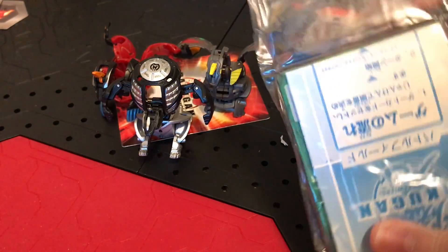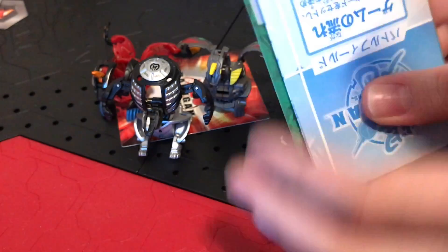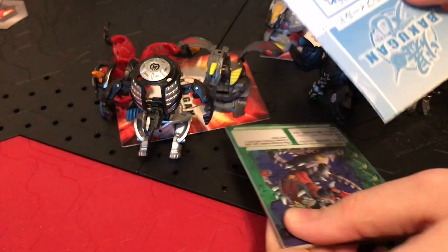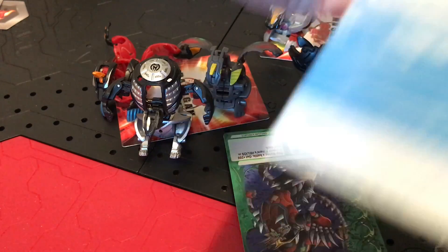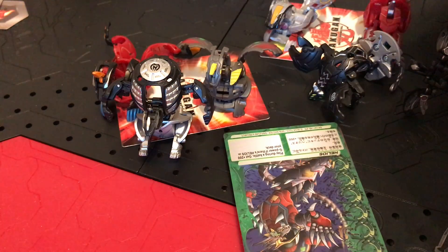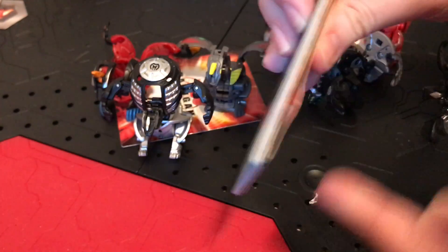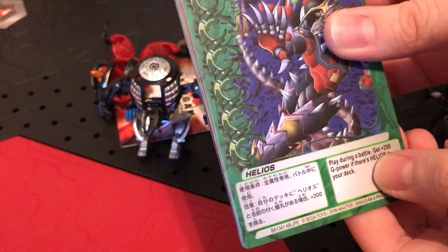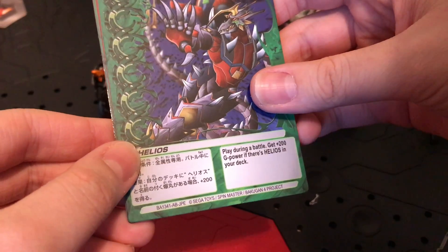Oh, is that an instruction manual? It was just stuck together. I already see Helios on it — what the heck is this, like a battlefield? It's a freaking battlefield — that is sick! I'm gonna keep that together for now. The gate card is damaged — let's hope that's not a Helios card. It's just a Helios card — kind of funny. It's actually a Pyrus Helios: 'Play during a battle, get 200 G power if there's a Helios in your deck.' That is OP — you don't even have to be using Helios.